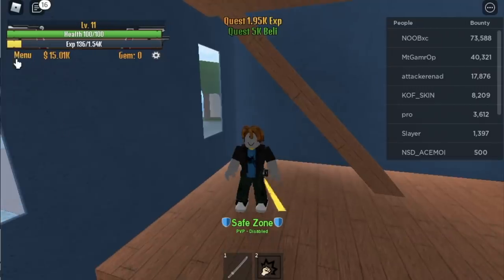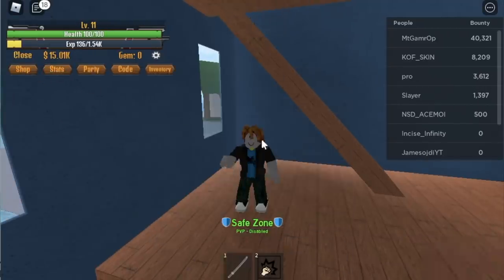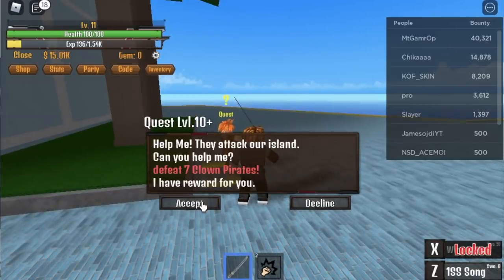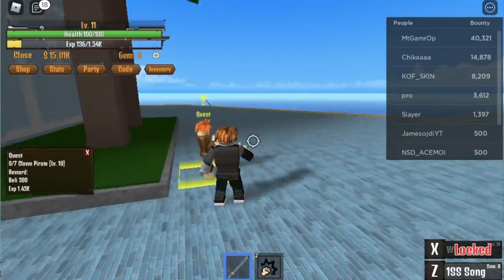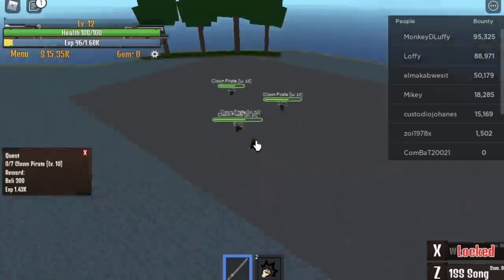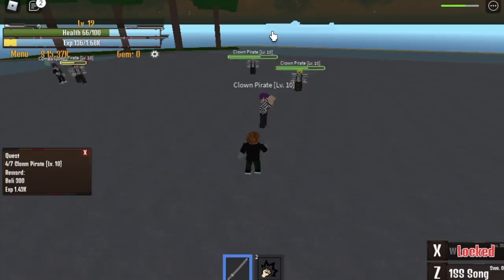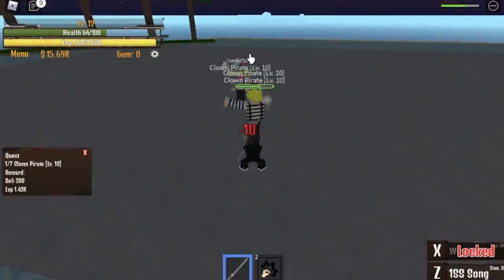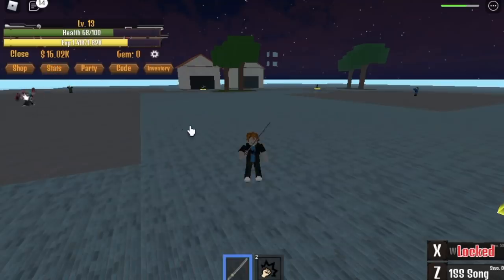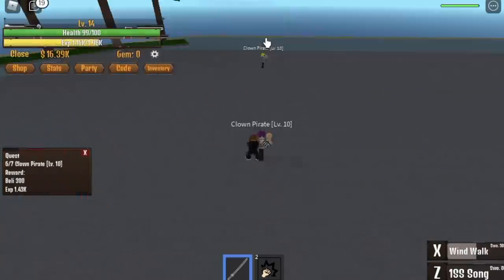I suggest you do the chicken quest until you reach level 11 or 12. Why level 12? You can do it at level 10 because you can one-hit the clown pirates. As we all know, when you reach level 10 we will be fighting the clown pirates and you will be asked to kill 7. So here, as you can see, we're level 12 — luring enemies and using your first skill. They're all dead. Do that until you reach level 13, because at 13 you will already unlock the Wind Walk.